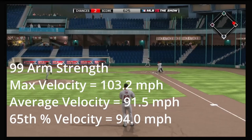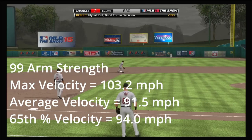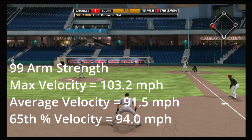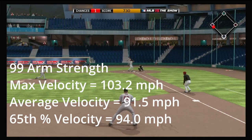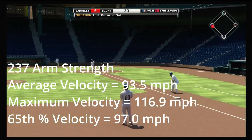All of these represent a roughly 42 percent increase from a player with zero arm strength. Obviously if you have zero arm strength you're not going to throw the ball at zero miles per hour, so it seems like the baseline is around 65 mph with zero arm strength, and the maximum regular arm strength is basically in line with the strongest arms in the game at around 92 miles per hour.